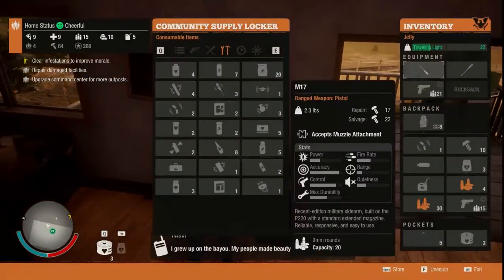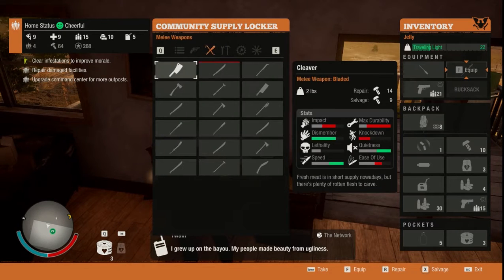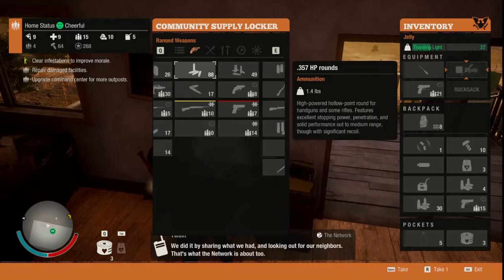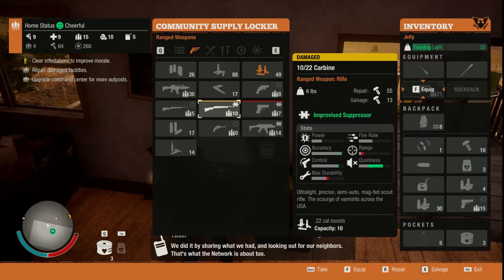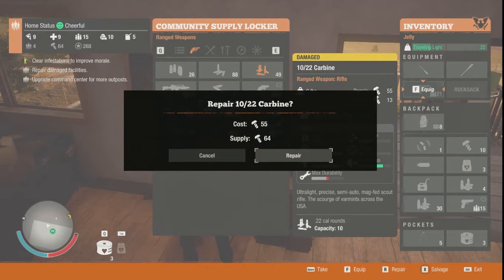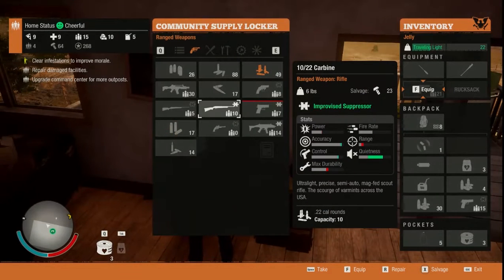So we have a damaged carbon right here. All you're gonna do is hit repair, and it requires screws to do it. For instance, this one requires 55 screws to repair. We're gonna repair that, and there we go — repaired just like that.